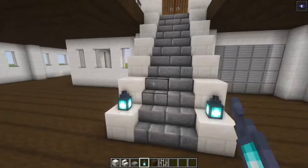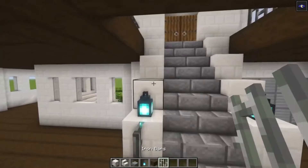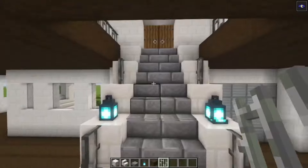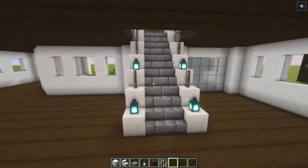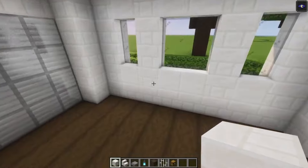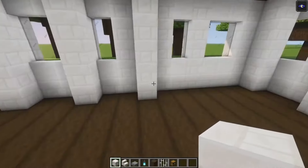Then add two lanterns, and two more on top. After that you can go ahead and place some iron bars just to light this up and decorate it a little bit. Next up we are going to add in some chests — let's divide this into multiple areas of two.